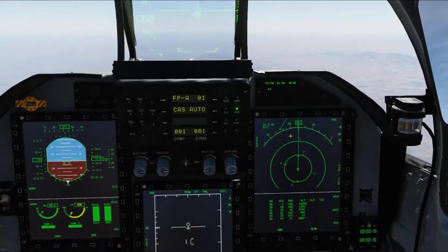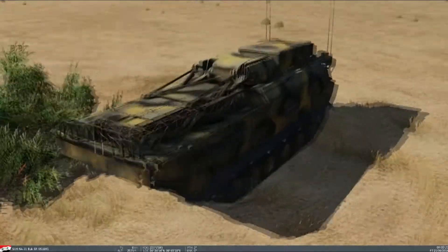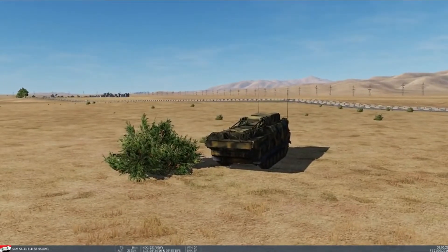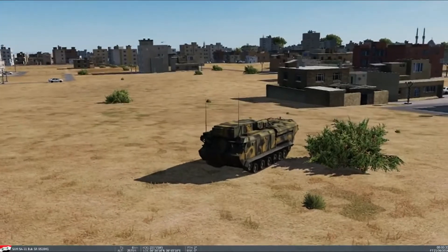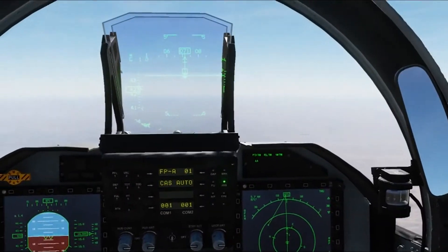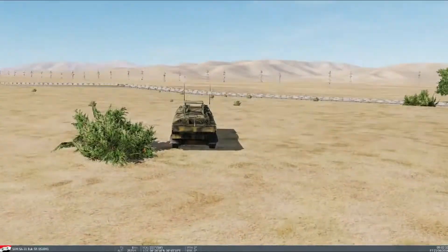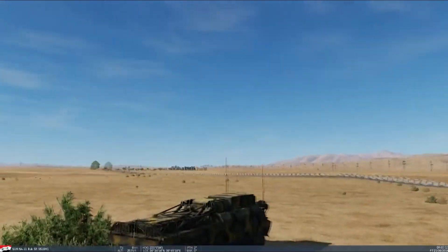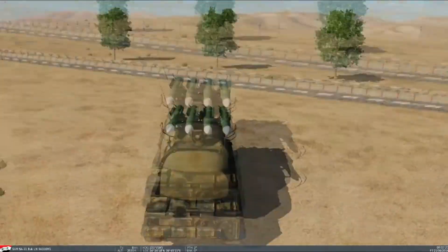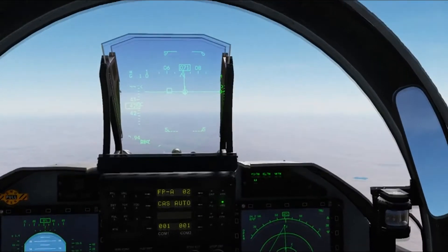So we're flying towards the border here, which is waypoint one. Let me just check on my systems - they haven't set themselves up, which is good; they should be dormant. Nearer to the border and I'm still not getting painted by the search radar, which is usually the first thing to go up. Search radar is still dormant. The track radar and the launcher, which has its own independent radar, haven't activated either, so I'm past the border.